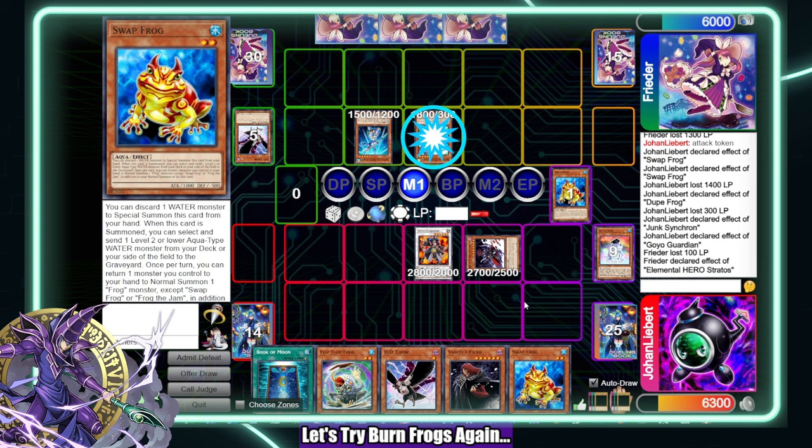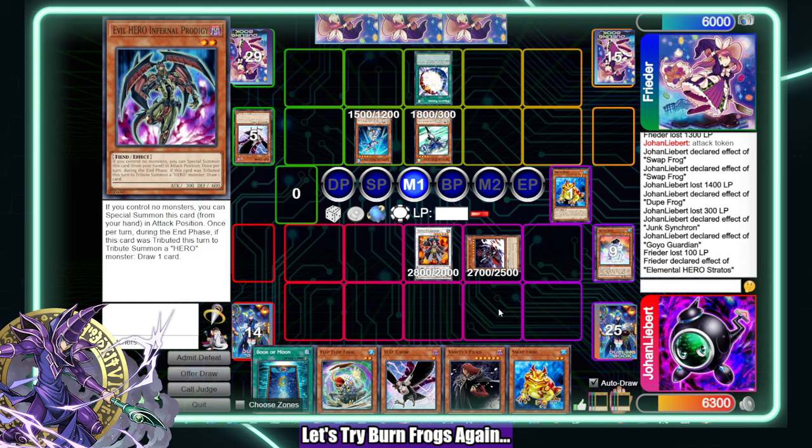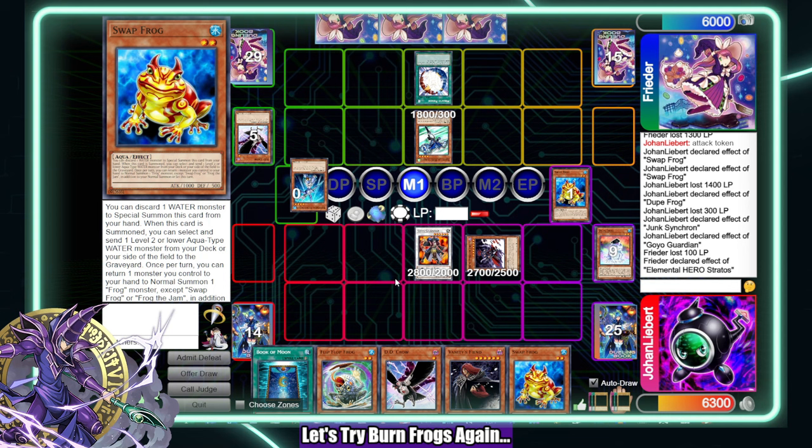Stratos — this is fine. They can Miracle here which I'm okay with. They probably have to Miracle here just to get Vanity's Fiend. They don't know I have Vanity's Fiend, but yeah you just have to do this. This is a really bad Miracle — oof.